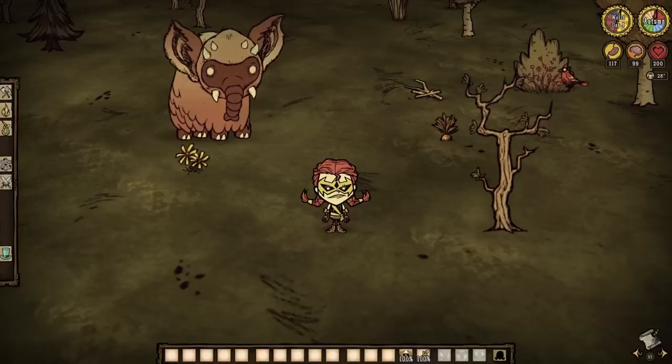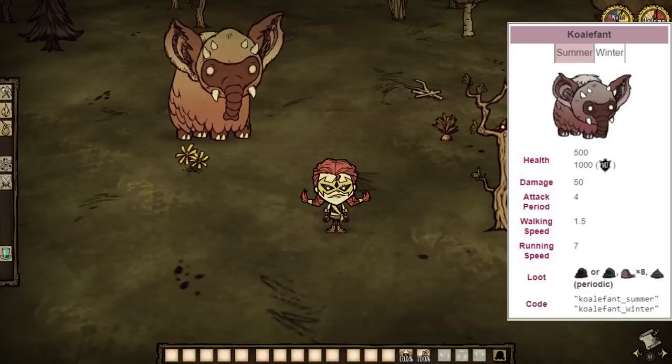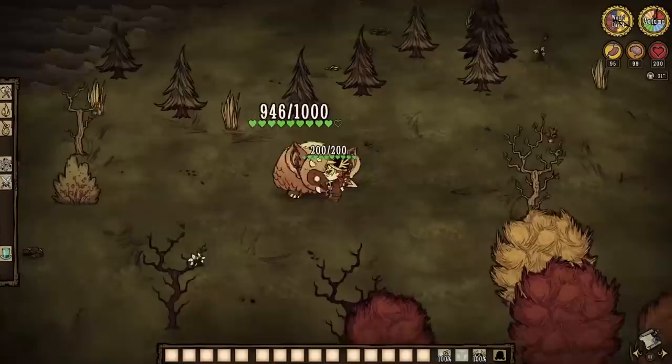Reach the end of a hunt, and you may discover one of these creatures: a koaliphant. At 1,000 health, a koaliphant is very similar to a beefalo. However, this beast packs a much bigger punch. Koaliphants also try to avoid the player by all means, so you will have to chase it down during the hunt. Running one into the edges of the map is effective. And once you do smack it in the face, the murder juices start flowing.